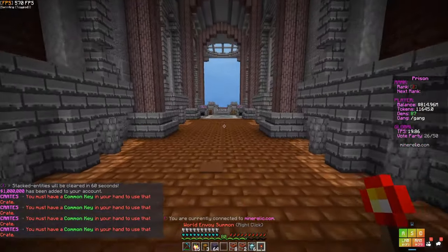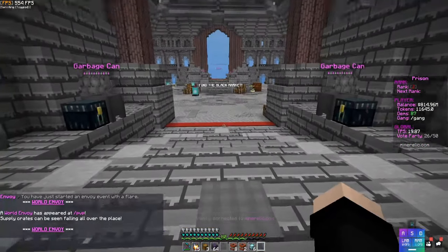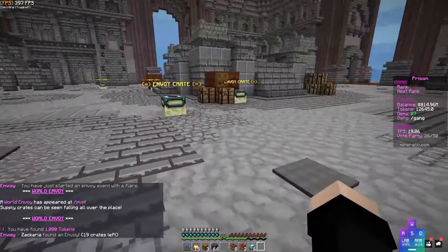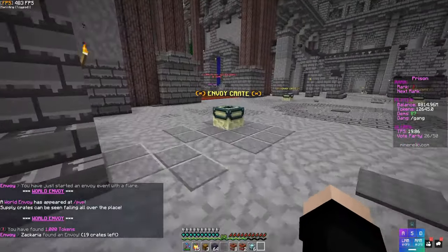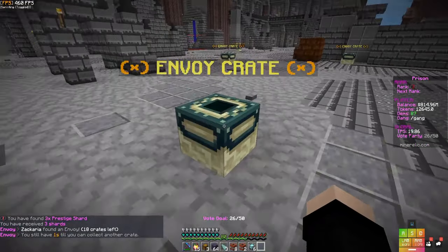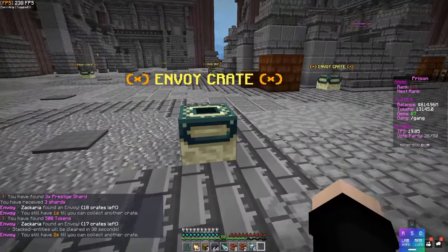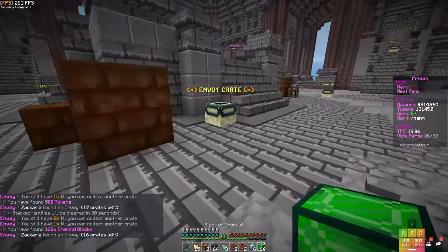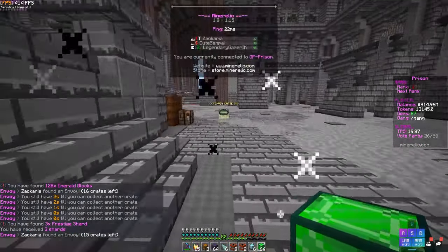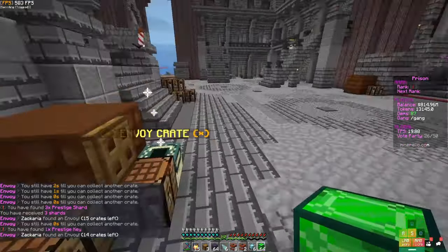Let me show you the envoy flare. Once we go here, right-clicking it makes envoys automatically fall from the sky and you can claim them. One thing I dislike is there's a 3-second cooldown before you can right-click another one. I understand why though — as Seth mentioned in a video, some players hog everything. I get where they're coming from, but it still kind of sucks waiting between claims.